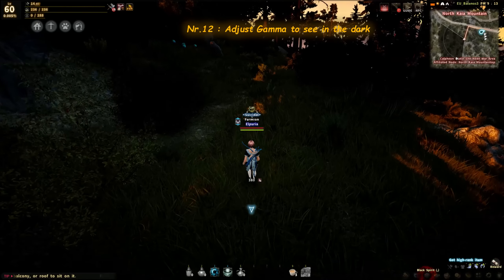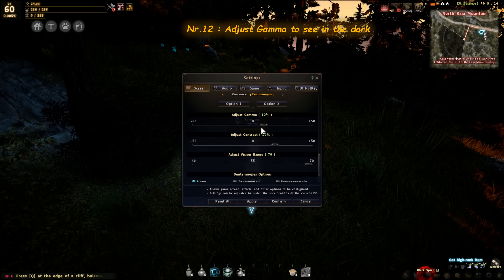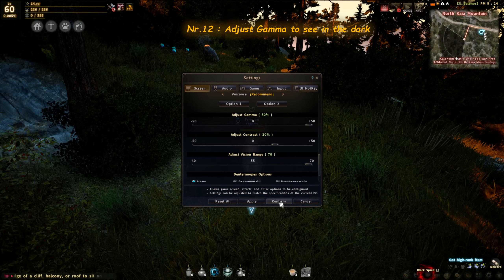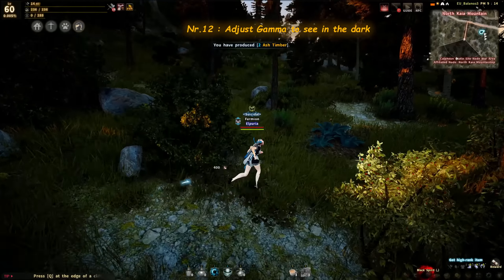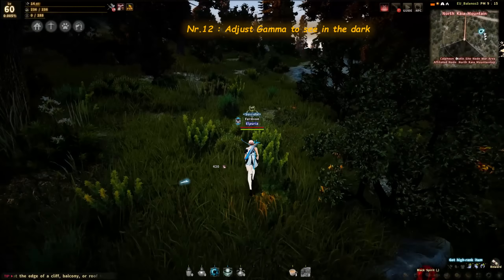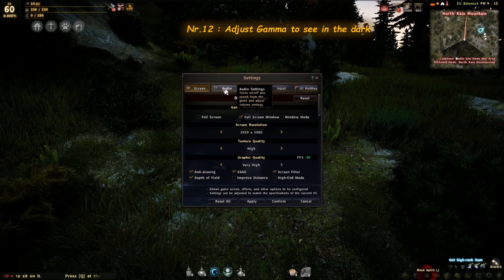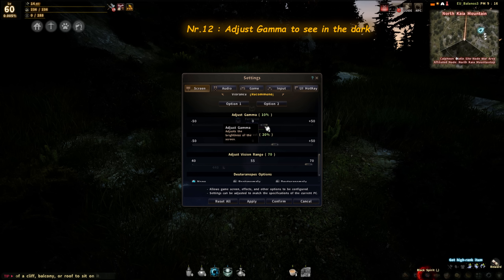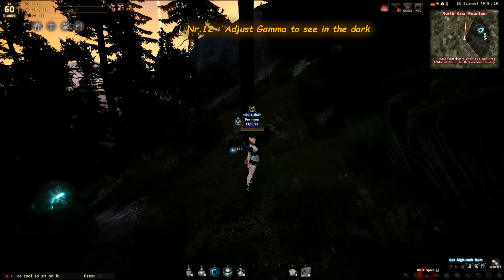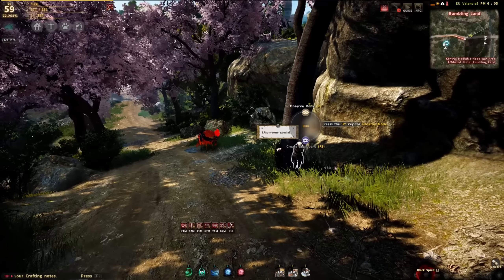The final tip, number 12: if you're grinding and your lantern expires, go into Settings under the Screen tab, scroll down, and you'll see a slider called Adjust Gamma. Slide it all the way up to 50 and it becomes much easier to see in the darkness. When daytime returns you can bring it back to normal. Some players, especially newer ones, might not be aware this option exists.